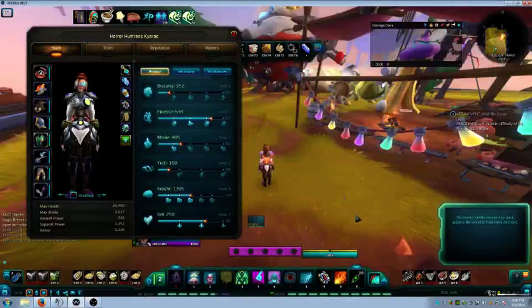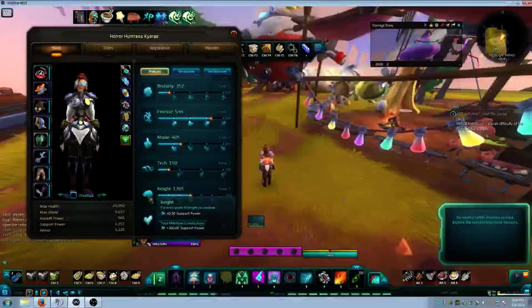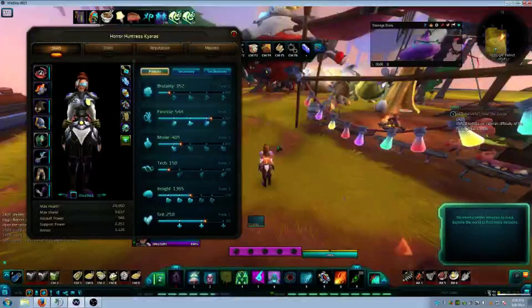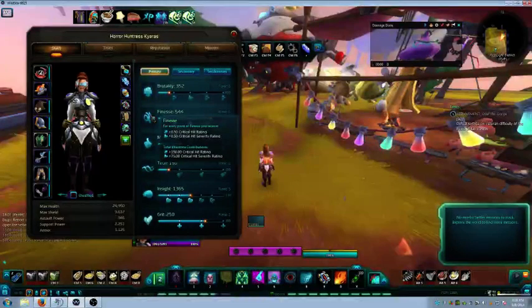Alright, stat priorities for the healing Esper. Regardless of what build you use, the first and foremost primary stat is Insight - it's your most important stat because it gives you support power.